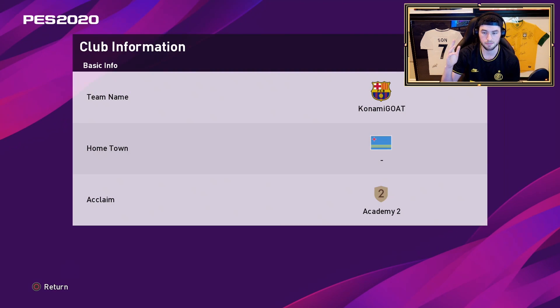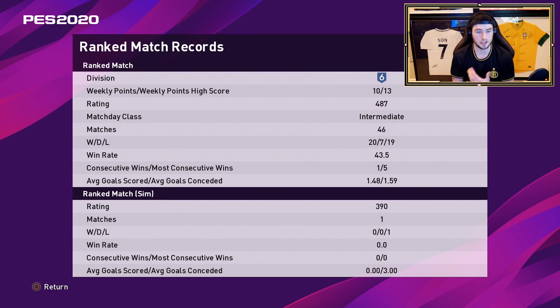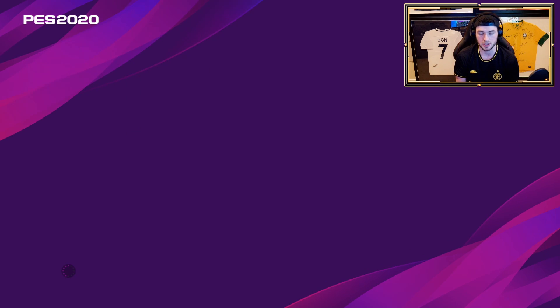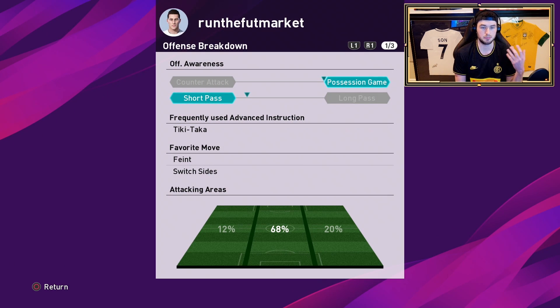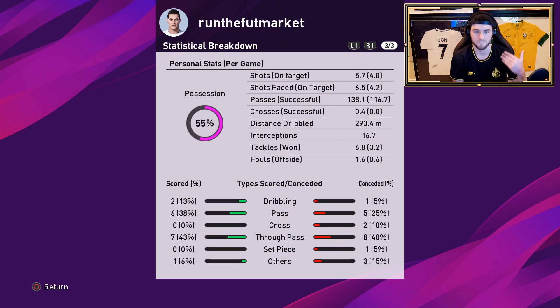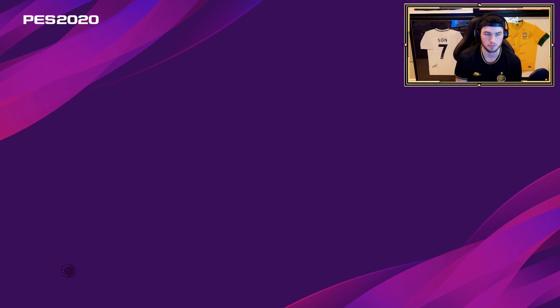Club history is a cool thing I just learned - you guys can look at what your record is, how you've been playing, what you're doing well in and what you're not doing well in. It keeps track of a lot of things. I have no co-op records because I play co-op on another account. It also shows your play analysis - you can see my offensive breakdown is possession game, my offensive awareness is usually short passing. I have tiki-taka as well. My favorite move is the feint or switching sides. I attack down the middle or the right side a lot. My defensive is a little more defensive-based, I don't do as much frontline pressure. They also show you how many shots you have per game versus your opponent, which usually hints towards me being a little more clinical.